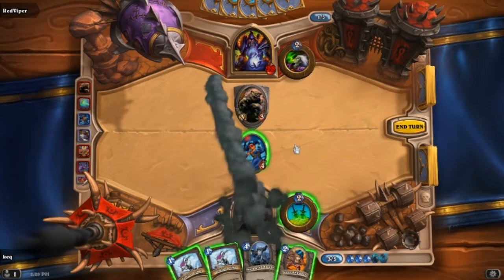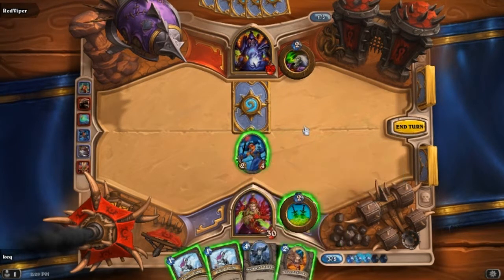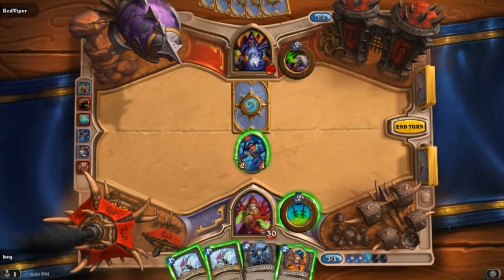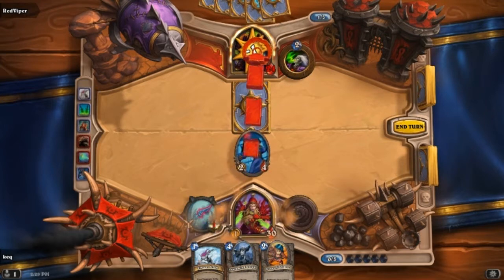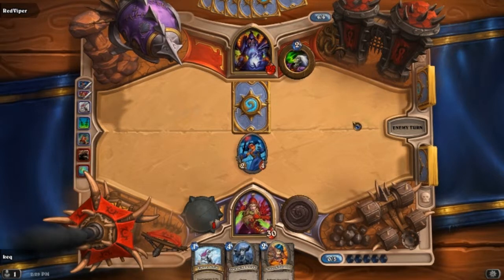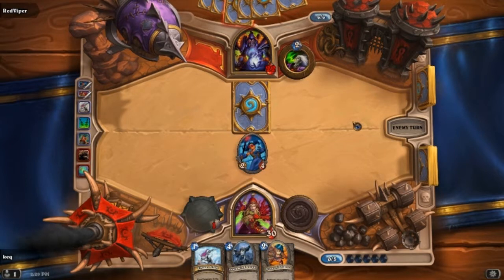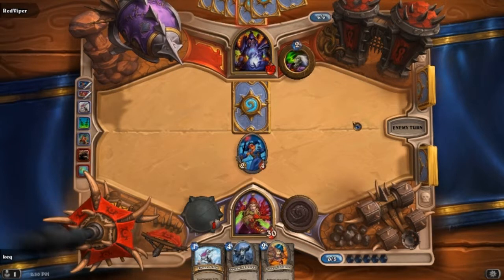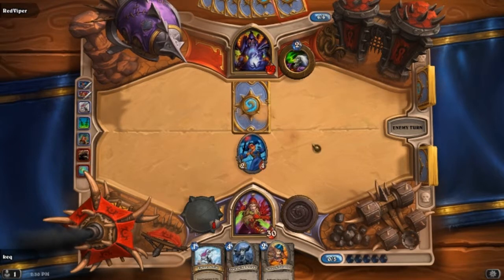We're going to return this card to his hand. Basically he gets the taunt off the board and the next time he puts it down he can attack with it. Then we're going to use this. Here we go — we'll attack. Once you start playing against real people, the games can take a little bit longer because you're waiting for people to decide what their move is, trying to figure out what they're going to do next.